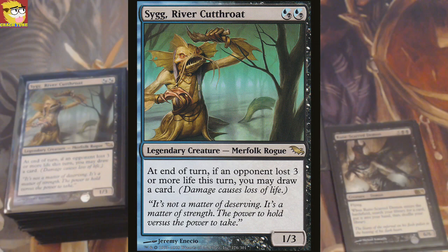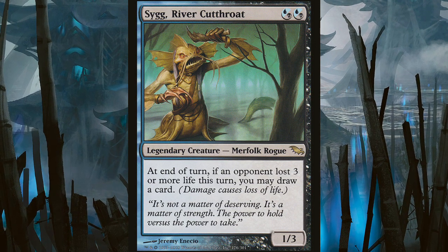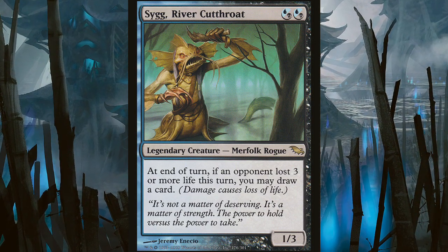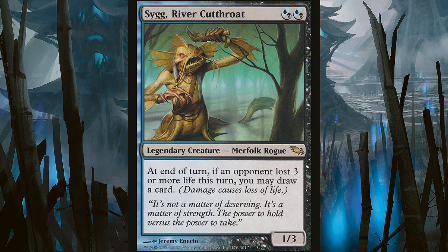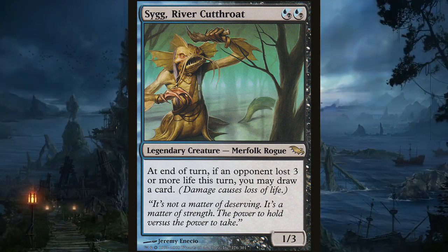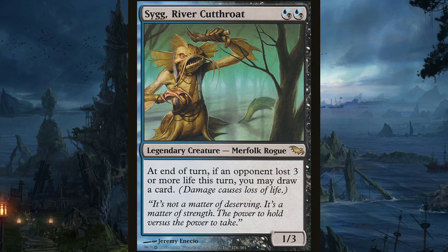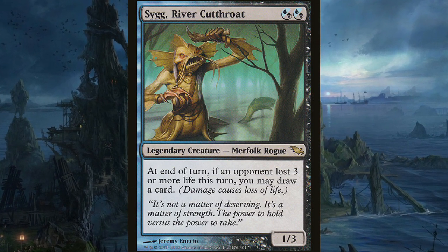He is actually two mana, so that's already really cool. You can decide if you pay blue or black. He's a 3/1 that says: at the end of turn, if an opponent lost three or more life this turn, you may draw a card. This is quite cool because it isn't only on your turn — it's also on the turn of your opponents, so whenever an opponent is losing more than three life, you may draw a card.